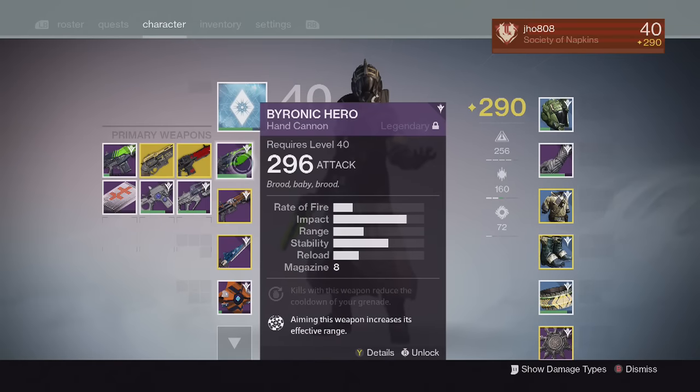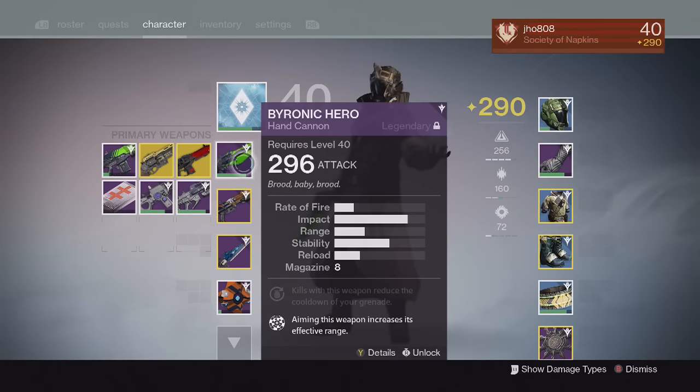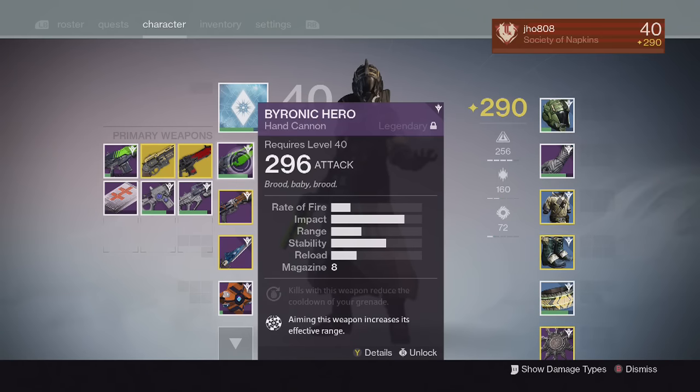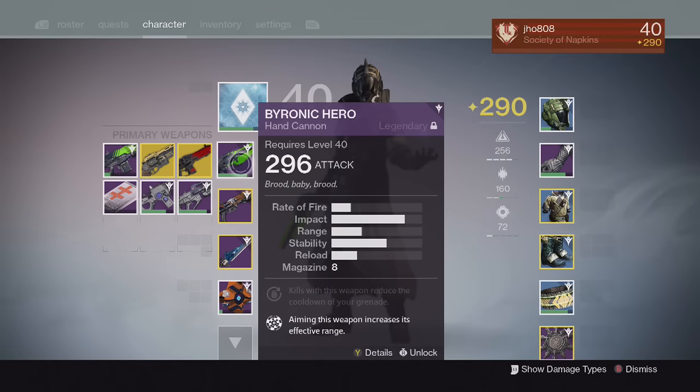My best weapon right now is at 296 — it is a hand cannon called the Byronic Hero. I believe the Crucible vendor sells this gun. It's a pretty solid gun. It has a perk where aiming the weapon increases its effective range, and it also has Grenadier on it. The base stats are not bad — it has decent range, decent stability, and decent impact. I like it a lot.